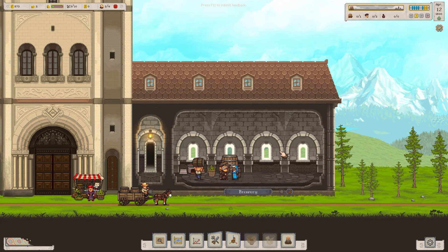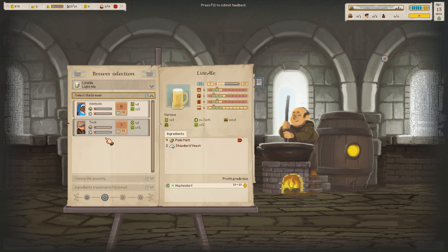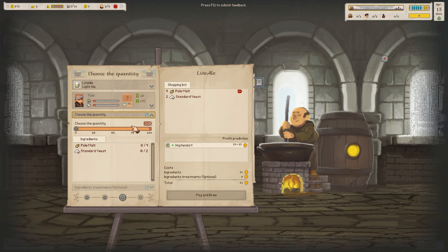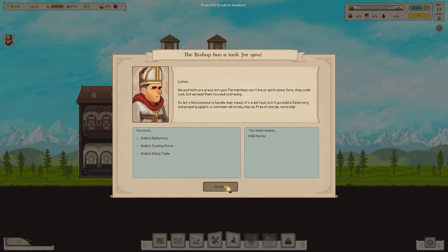We've completed that quest — job done. I'm going to brew again: new brew, and I'm going to use Tuck this time because I'm hoping their quality is going to be better. Max that out. We now have another quest: to build a refectory, a cooking stove and a dining table.